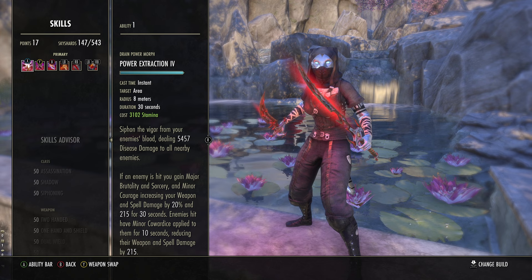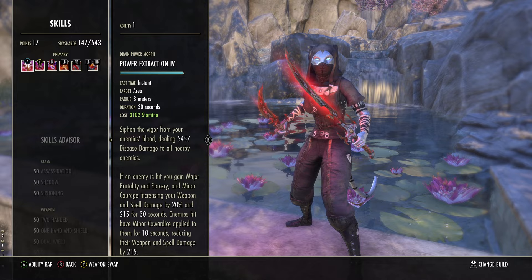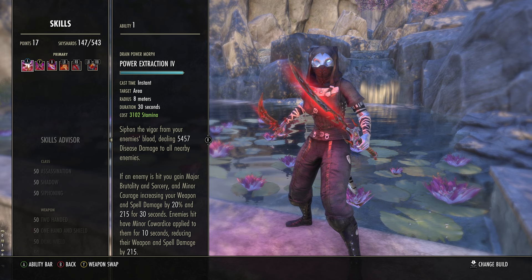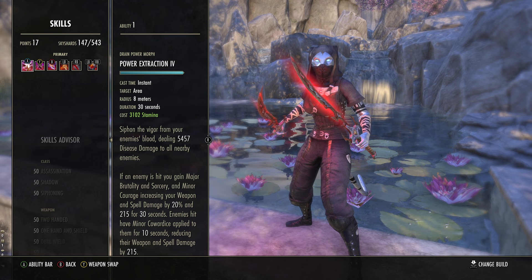For the skills, we're going to be going over many variations — whether you want to go more into mag, more into stam, whether you're running a sustain set or more of a damage set back bar. The spammable is probably the only one you'll change; everything else is pretty much universal. First up is Power Extraction. Basically you do damage in an AoE. You can pull a Nightblade out of stealth or catch people mid roll dodge. The main thing is: if you hit an enemy with this ability, you get Major Brutality and Sorcery — 20% weapon and spell damage — as well as Minor Courage, increasing your weapon and spell damage by a further 215 flat for 30 seconds.